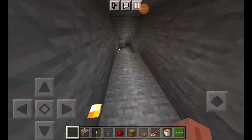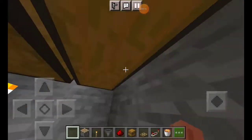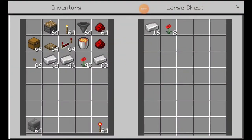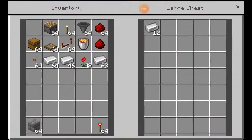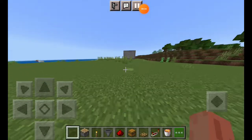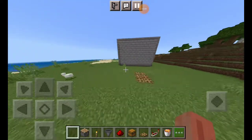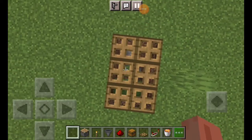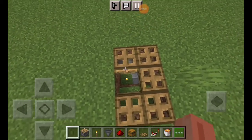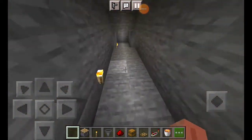Inside you will see how much iron we got. Last time I collected, I had put in a stack — two stacks — and then we got some iron. I will check how many iron ingots were produced. My survival world is connected.